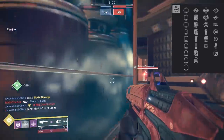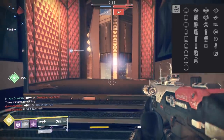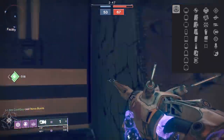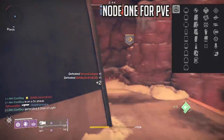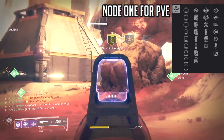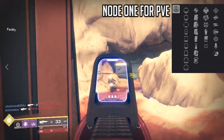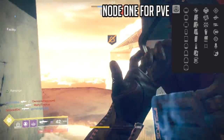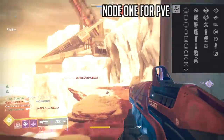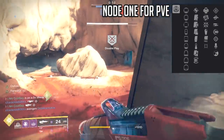In the first perk column we have six perks: Outlaw, Rangefinder, Firmly Planted, Grave Robber, Under Pressure, and Moving Target. For PvE: Outlaw is always good — a fast reload on a headshot lets you get shots out faster. Rangefinder is never a bad option. Firmly Planted increases accuracy, stability, and handling while crouched, which works really well for PvE — just crouch and spend the magazine. Grave Robber lets you melee a thrall mid-engagement and get a magazine refill. Under Pressure means as the magazine gets lower, your shots are more stable and accurate. Moving Target gives you a bit more speed when aiming down sights.